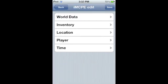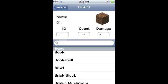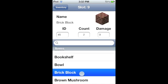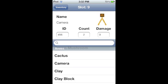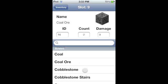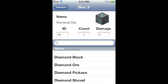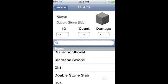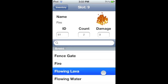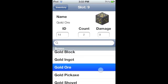In the inventory section it shows the things I collected. This app has lots of items - arrow, bedrock, bone, book, bookshelf, bowl, brick block, brown mushroom, cactus, camera, clay, clay block, clay brick, clock, coal, coal ore, cobblestone, cobblestone stairs, compass, crafting table, sand, flower, diamond, diamond axe, diamond block, diamond ore, diamond shovel, diamond sword, dirt, double stone slab, farmland, feather, fence, fence gate.